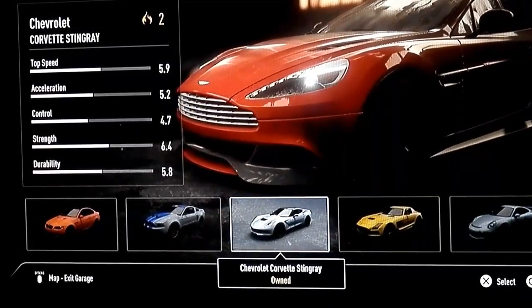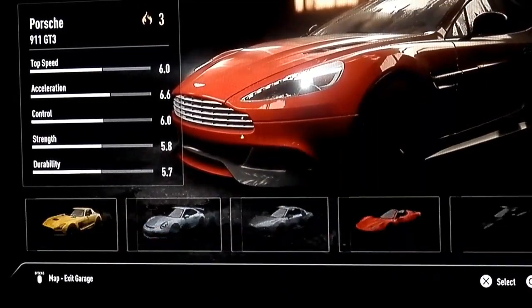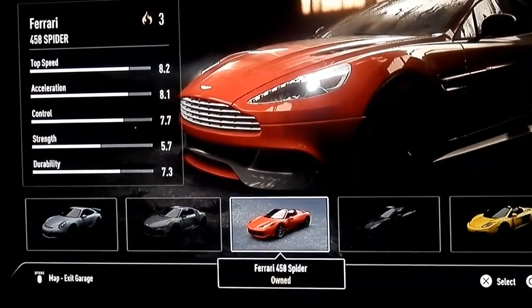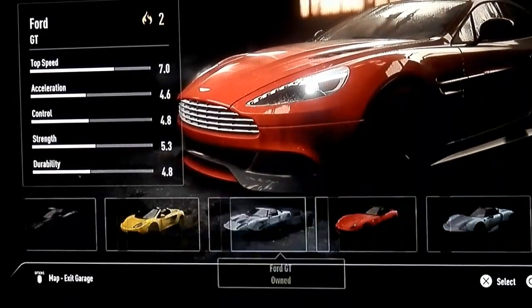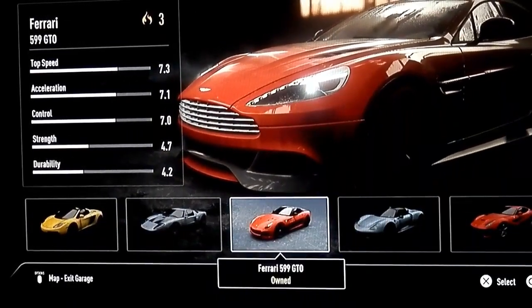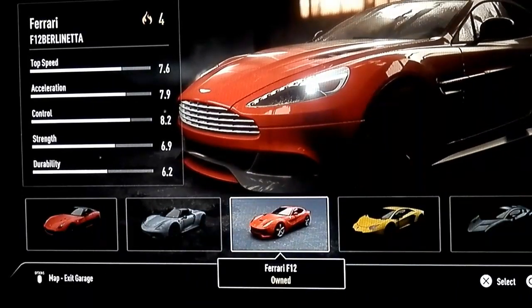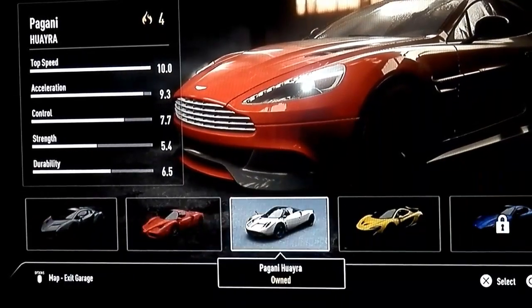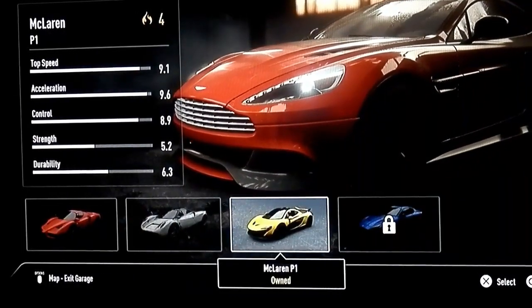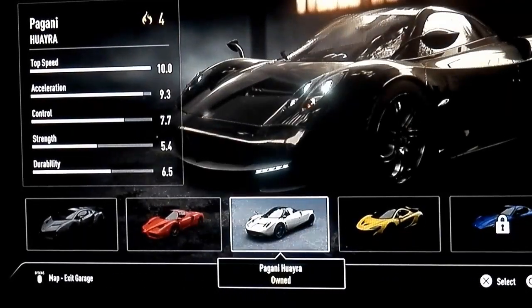I also have the Corvette Stingray, Mercedes-Benz, Porsche 911, Ferrari 458 Spider, Lamborghini Gallardo, McLaren, Ferrari 599 GTO, Porsche 918 Spider, Ferrari F12, Aventador, the Banana car, Ferrari Enzo, Pagani Huayra, and the McLaren P1. I'm going to play as a racer.